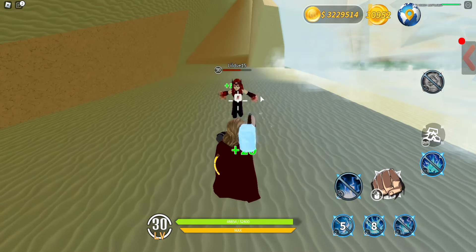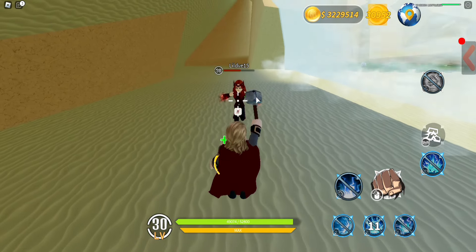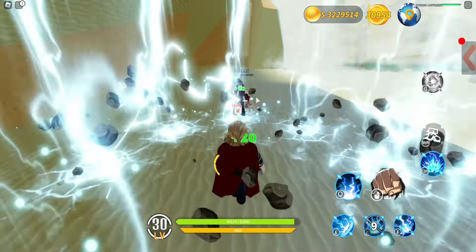R1 smashes the ground with his hammer, causing a shockwave. R2 summons multiple lightning strikes that damage whoever touches it.